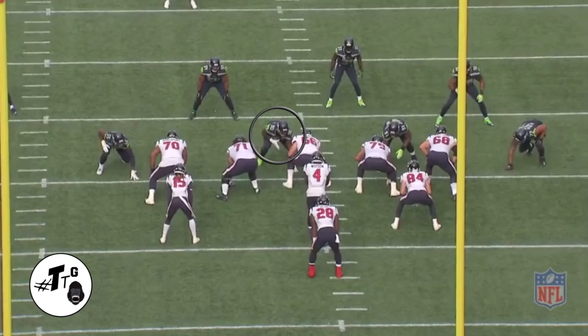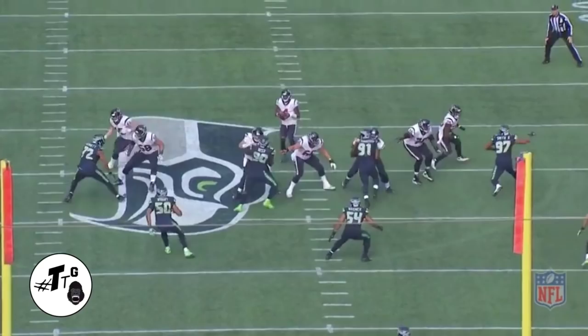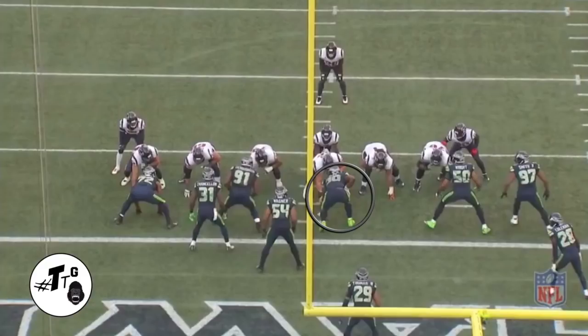In 20 personnel read, his first steps go outside as if he's going that way, but he sticks his foot in the ground and does a simple bull rush against max protection to get quarterback pressure. In head-up 11 double wing personnel, it's a zone left and Reed is taught to get skinny on any zone — he does that, stays down the line, and finds his way into the play.